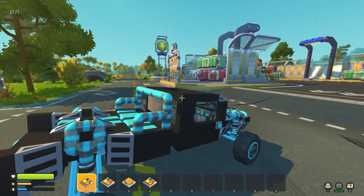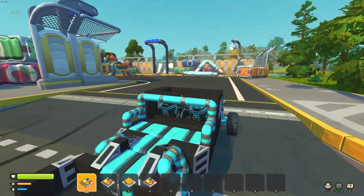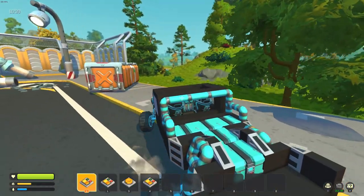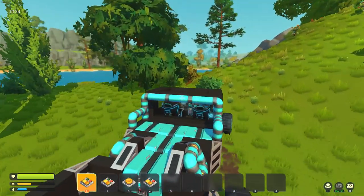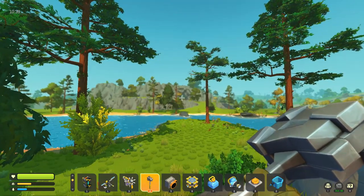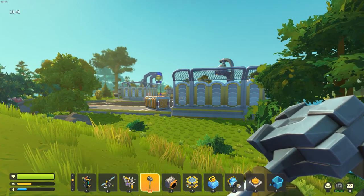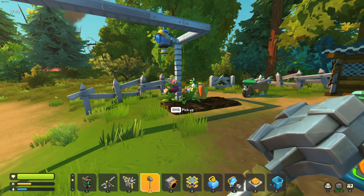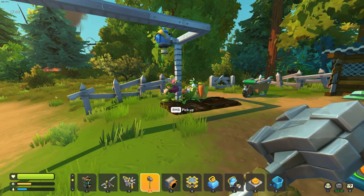If you travel down the road far enough you will find your first processing plant. This is where you deliver all your farmed goods and pack them into crates. The trader is always directly behind it — through the cave in that mountain, that's where you'll find the trader, always directly behind the first processing plant. As always, thanks for watching guys, we will see you on the next video.